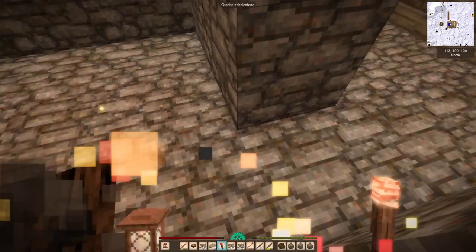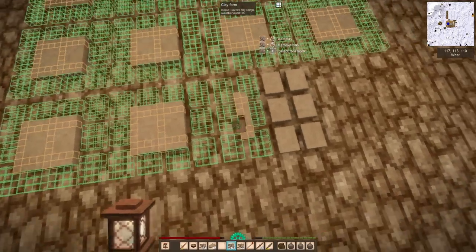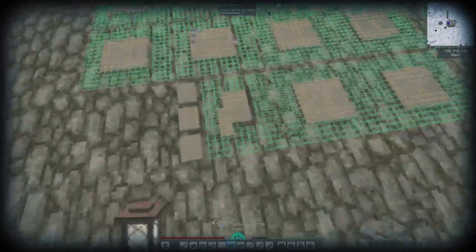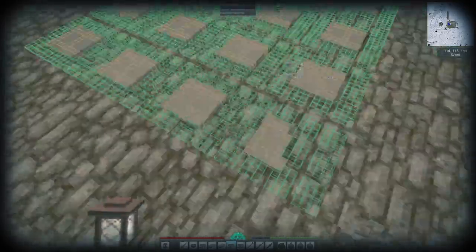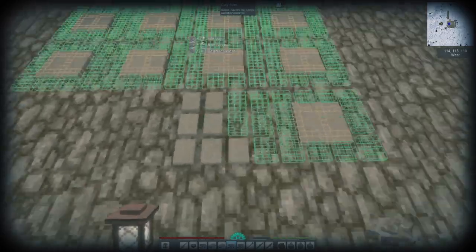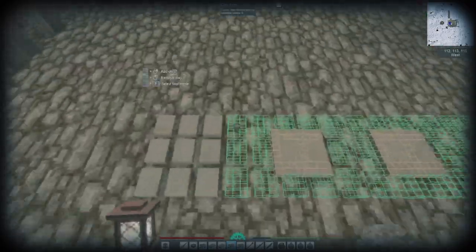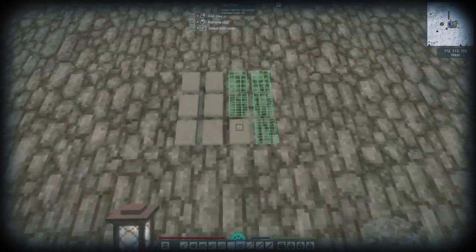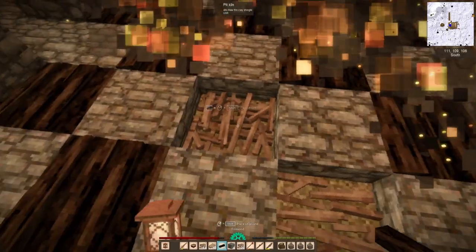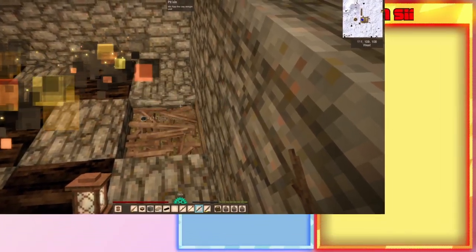The plan for the end of the session was to make enough shingles that I'd never have to make them again — not just for the roof but for anything going forward, like greenhouses and outdoor bloomery areas. The room is now crammed full of pit kilns, and I'm not even halfway through the shingles needed, but that should keep me supplied for a very long time.